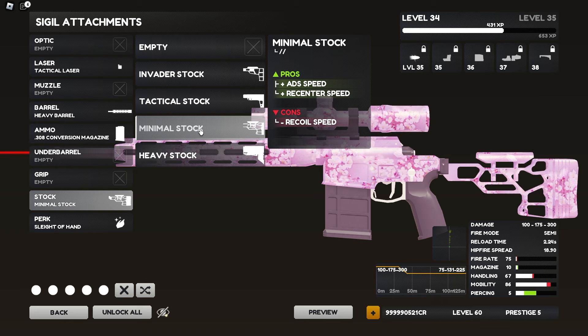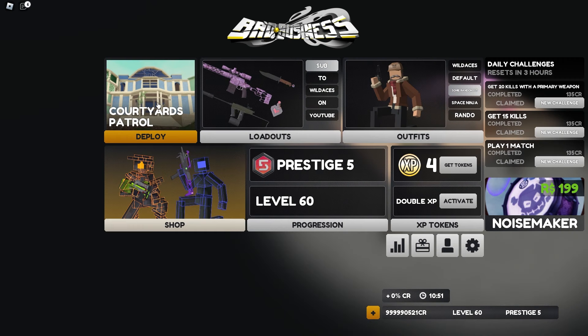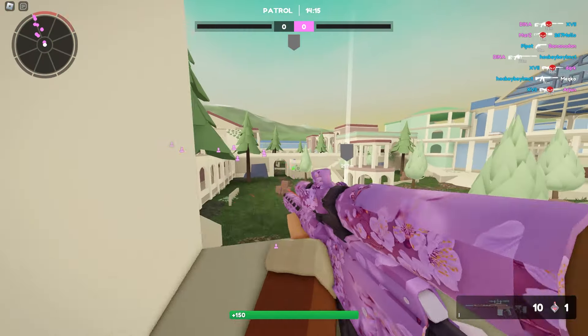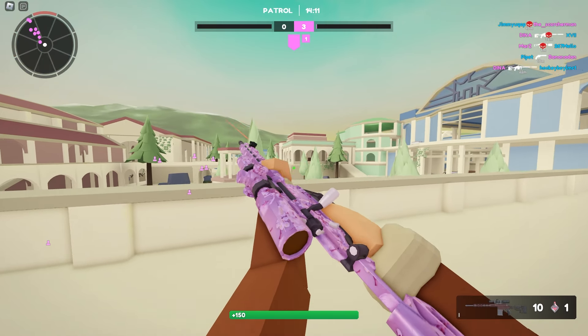Next up is the Minimal Stock, which I use for ADS speed and more recenter speed — a very nice thing to use, though it does come at a con of recoil. And last but not least, we've got Sleight of Hand. That right there is the whole setup, ladies and gentlemen.